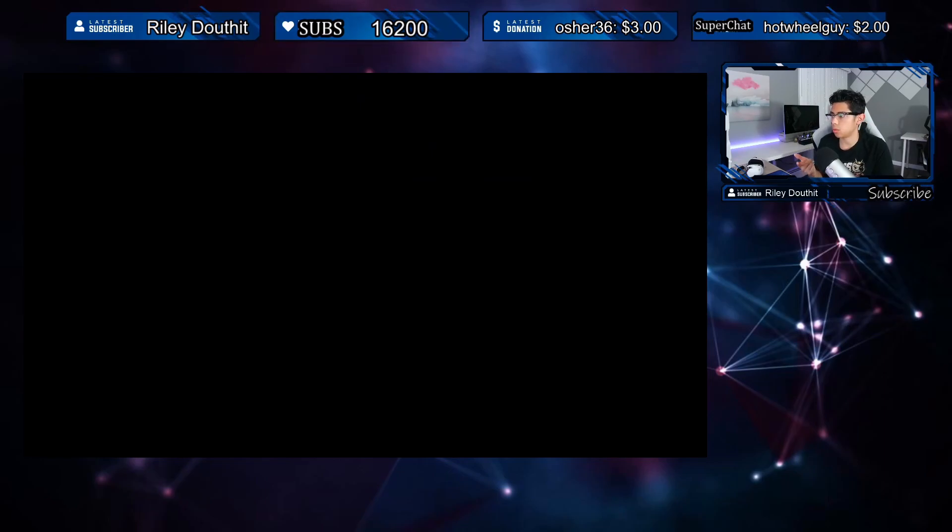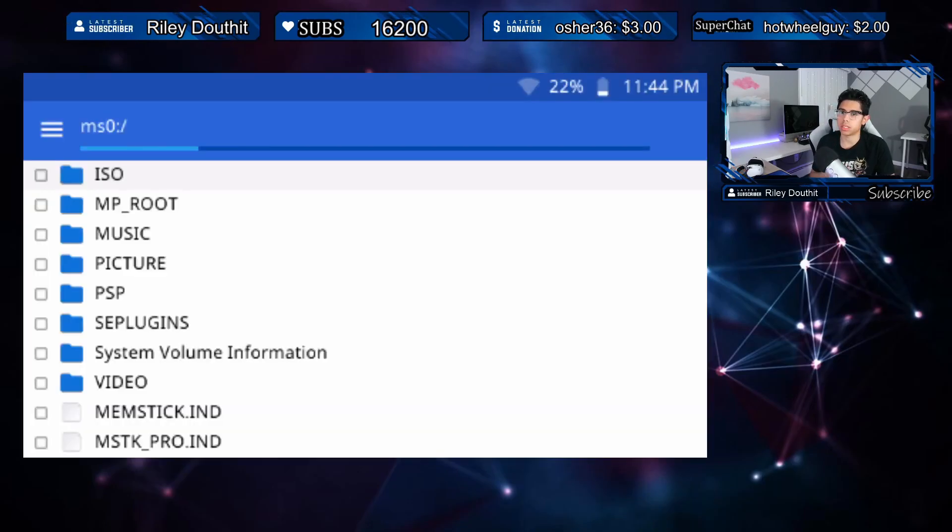The CM File Manager for the PSP version 3.30 was released on March 20th of this year. It was initially released back in 2018, and this developer has been constantly updating it, adding all sorts of new features. It's pretty solid now.